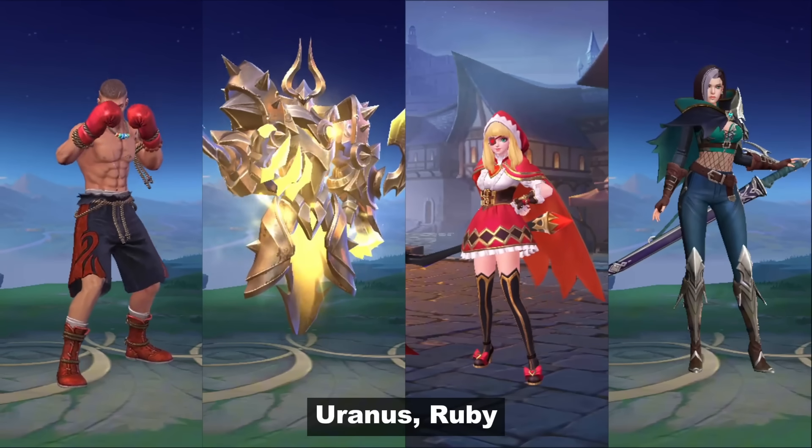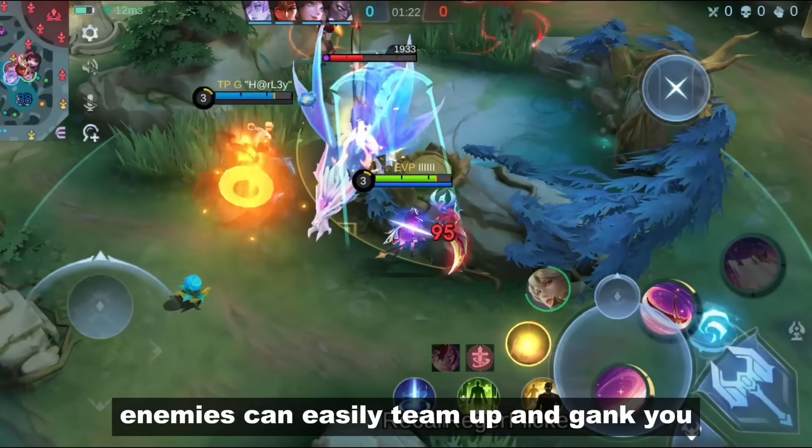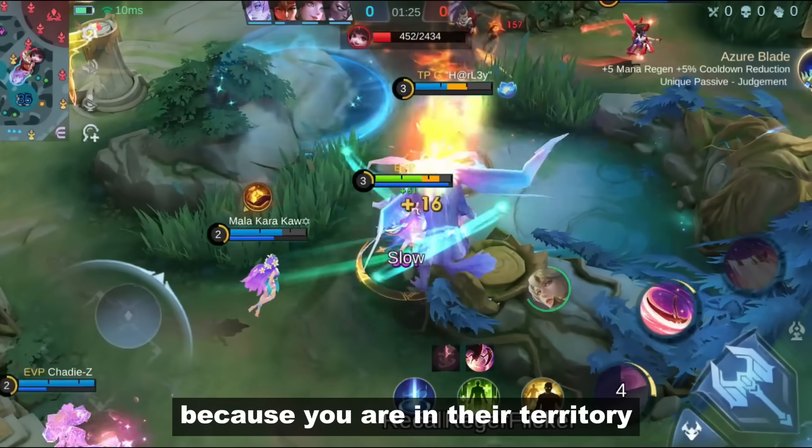Examples are Paquito, Uranus, Ruby, and Benedetta. Remember though, enemies can easily team up and gank you because you are in their territory.